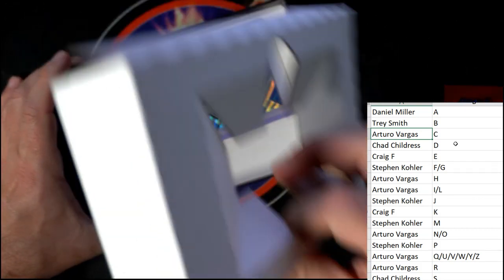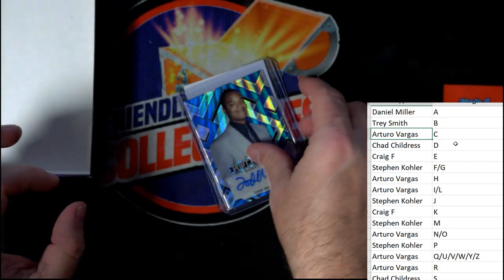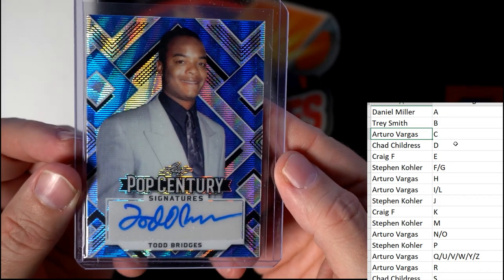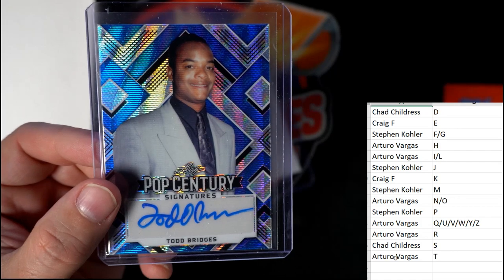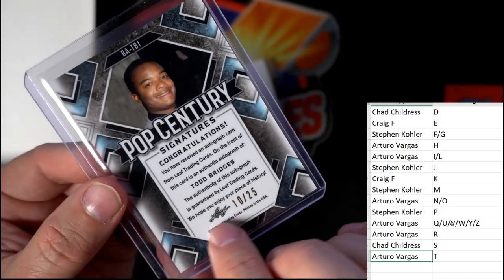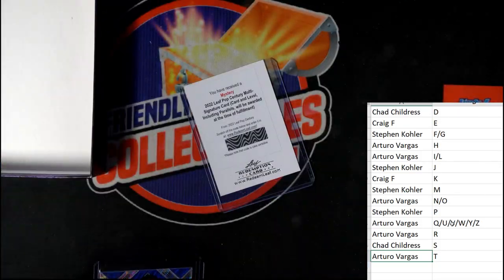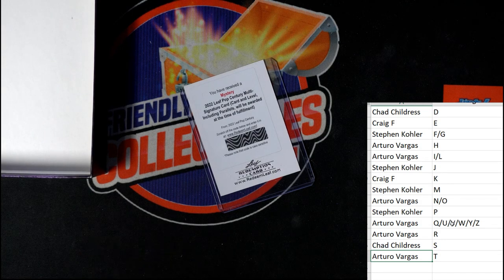All right, next up — we have Todd Bridges. Todd Bridges, that's first name letter T, and that's AV coming out to you. So Arturo is threatening to sweep the whole box! 10 of 25 is the number for Todd Bridges — that's going out to AV.